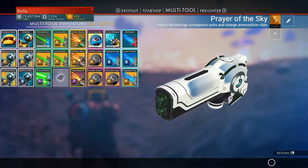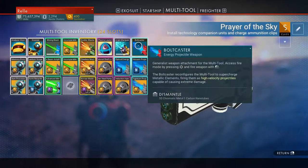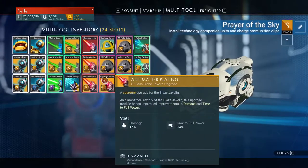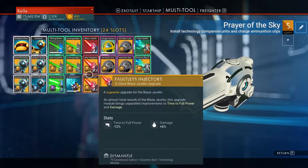The multi-tool is a versatile piece of tech, and it shows when you look at the weaponry you can fit in it. From the straightforward bolt caster to the explosive plasma launcher, you have a lot of options. However, even with a max slot multi-tool, you'll only have room for three weapons, including their upgrades. As such, some are worth your nanites, while others you can skip.